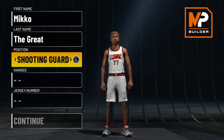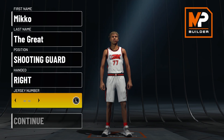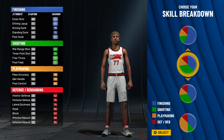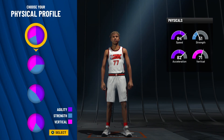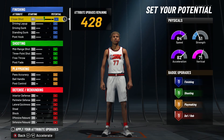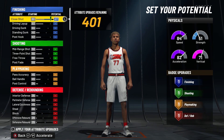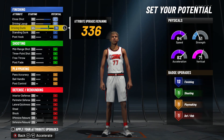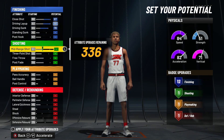First off, you want to go shooting guard for the hand. I want right hand because I like my player right-handed. Jersey number doesn't matter. For the pie chart, I want half green half blue, and for the physical, pick the first one because you want pure speed. For finishing, I went with 87 driving layup, max out driving dunk, and you got 12.